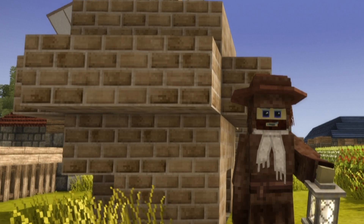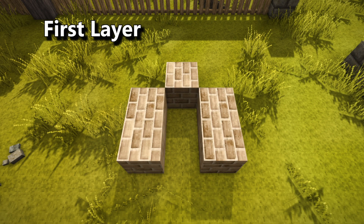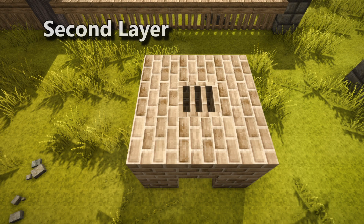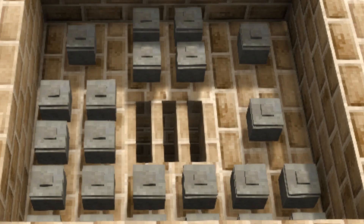Once you have everything gathered up, we can get to building the structure. For the first layer, lay out five fire clay blocks in a shape like this. I do recommend replacing the two center blocks with a stone material like cobble or bricks. For the second layer, lay out a three-by-three pattern with a hollow center, and in that center spot place the fire brick grating. This level is the floor of your kiln, so this is where you'll place your raw unfired clay items.